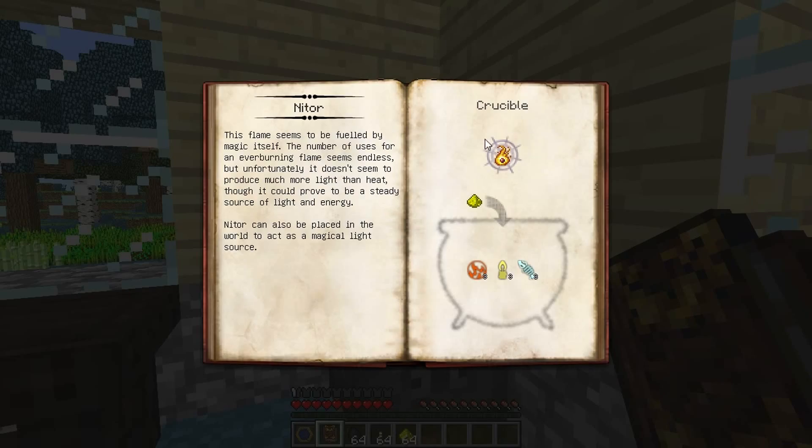So here's NITOR and a recipe for it. It requires Ignus, 3 Ignus, 3 Lux and 3 Potentia. And here's the catalyst - in this case it's glowstone dust.